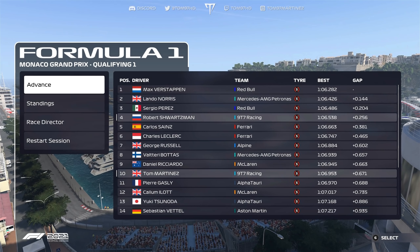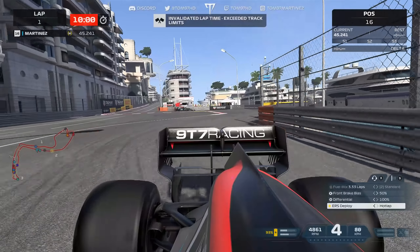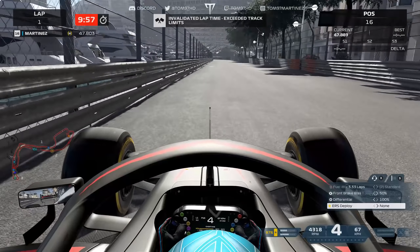Moving to Q2 now with mediums on. This qualifying session is at 100% AI — I've gone up from 96 in the last race to 100, as Monaco is usually a bit easier for me. We invalidate at the Nouvelle Chicane but with no damage, so we recharge the battery and go for a second lap. We're two tenths up approaching the Nouvelle Chicane again, not cutting the apex this time, but we bash the wall at Tabac, get bad damage, and invalidate. Game over on the mediums.